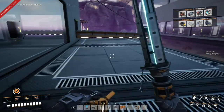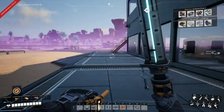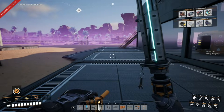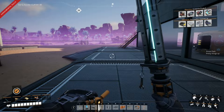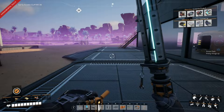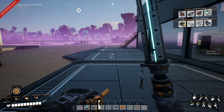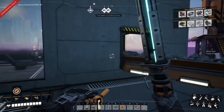Hello and we are back with some more Satisfactory Update 6 let's play. Today we are redoing the reinforced iron plate factory — I've actually just finished it off camera — and we're going to see about doing a crystal oscillator factory. Hopefully we'll be able to move the reinforced iron plates over to where I'm currently making quartz crystal. There are some copper nodes over there as well, so I can make cables.